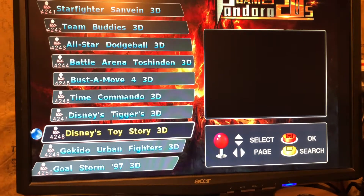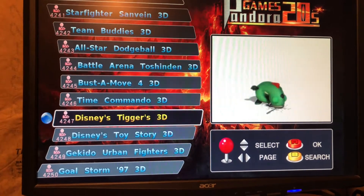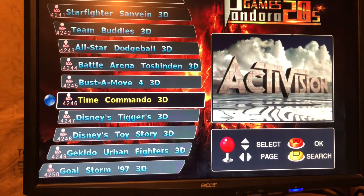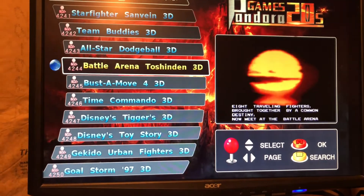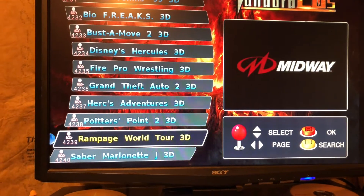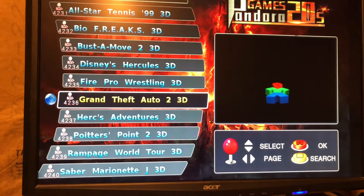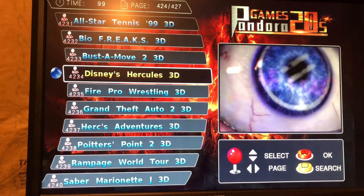There's a lot to take in here. Disney's Tigger's, Time Commando 3D — I'm always a big fan of Activision and Commando. You can see all the different games here. I haven't played Rampage World Tour — nice, it's a classic. Grand Theft Auto 2 in 3D — interesting. I remember playing Grand Theft Auto 2 on my PC, so that's really cool. That'd be a fun game.